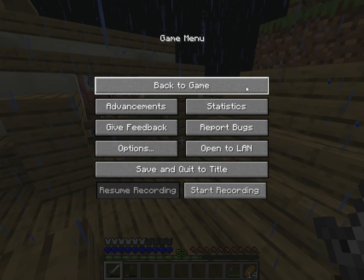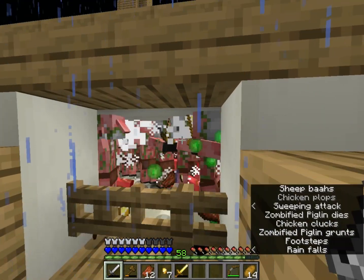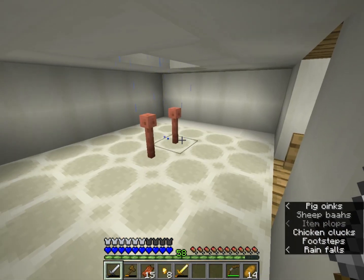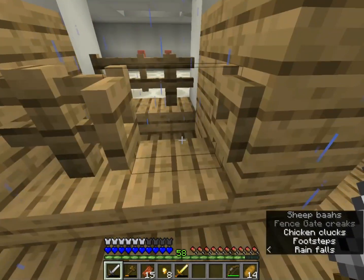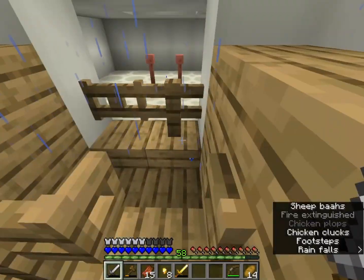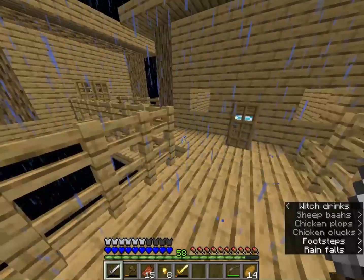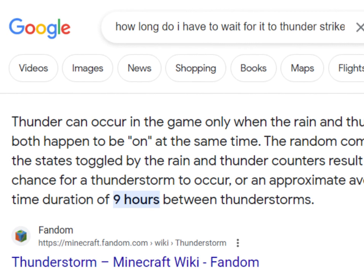The lightning just struck the pigs again, so I'm gonna speed this up and see how much gold I get. I figured out why the pigs keep disappearing — the lightning strikes them, and then if it strikes them a second time, they disappear. I have to get 100 more pigs for like the 30th time. I looked up on Google and it says it takes about 9 hours for each individual lightning thunderstorm, so I had to go AFK a lot, and each time I went AFK that would put me at greater risk of the pigs getting struck twice, which would kill the zombified piglin, and that's not what I want.